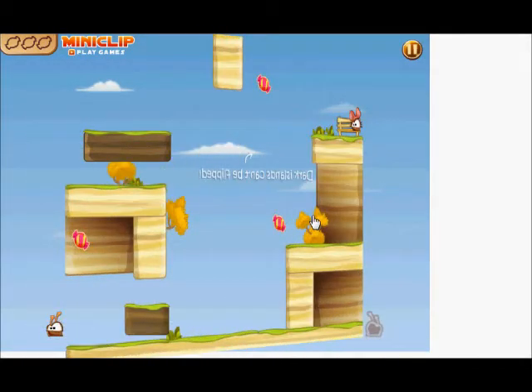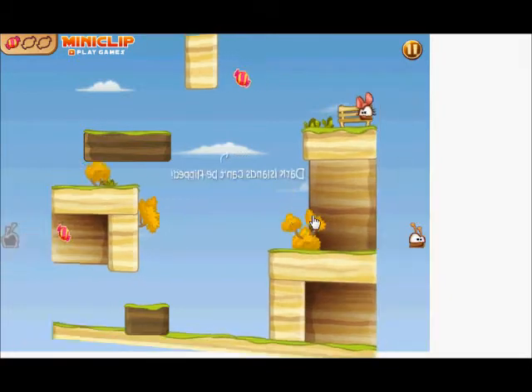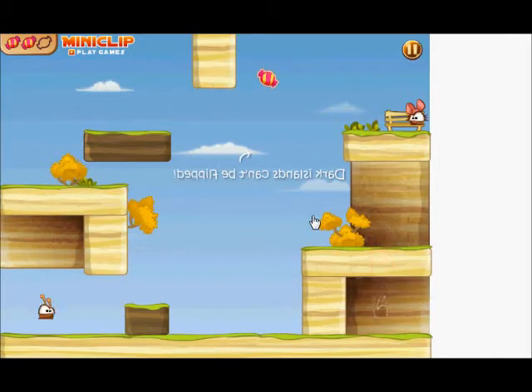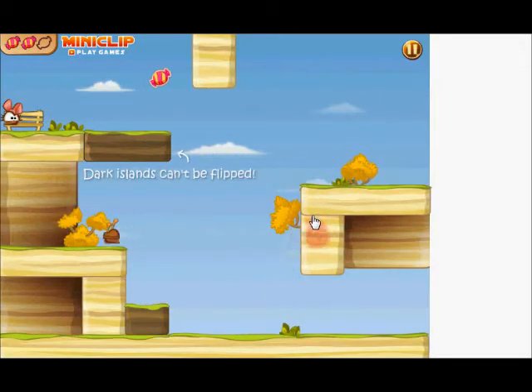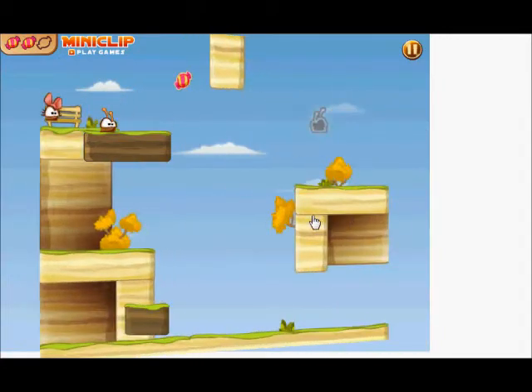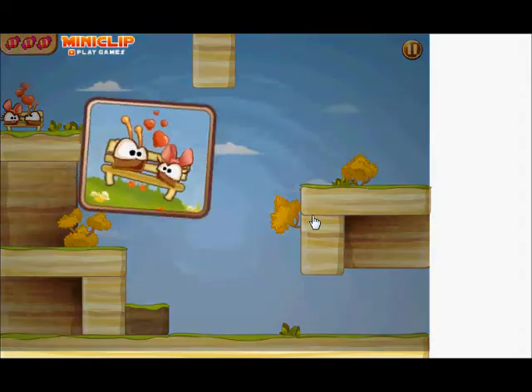So dark islands can't be flipped — that's challenging. Got the first candy. Let me flip right now to get the second one — that was easy. I think I have to jump and flip. That's it. Let me flip now — pretty easy. So that's level 4. Let's go on to level 5.